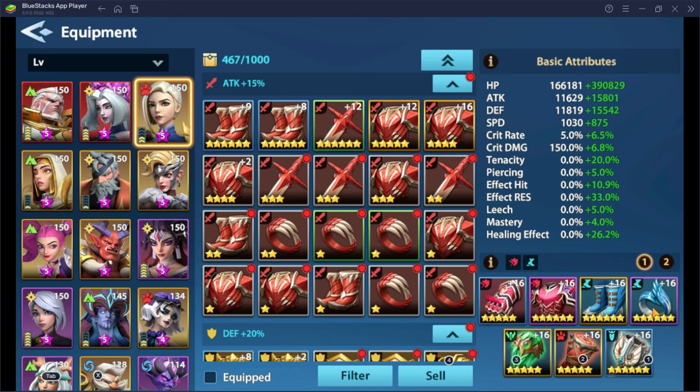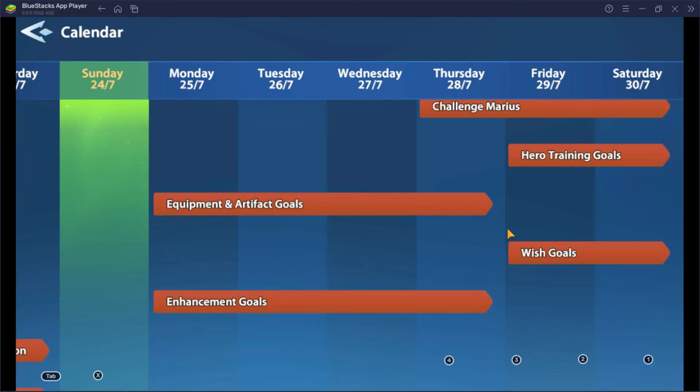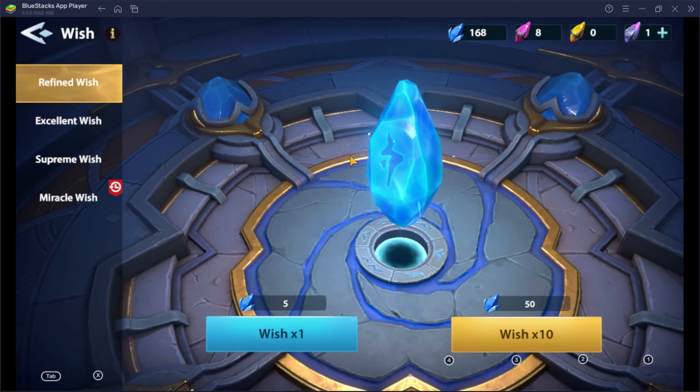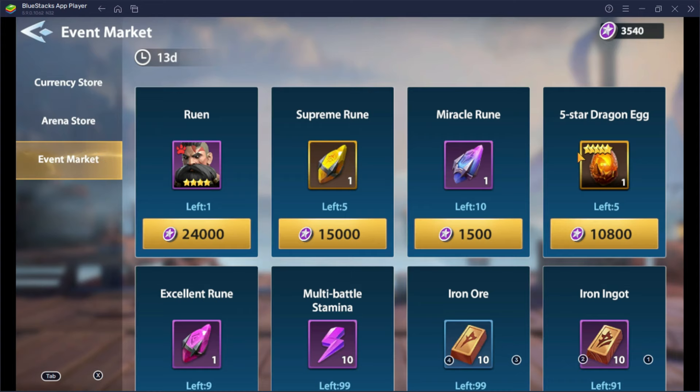Tip number 16: Save up for the wish event. Just like hero training and equipment artifact enhancement events, I highly encourage you to save your refined runes, excellent runes, and supreme runes for this event. Aside from providing awesome resources, the most attractive reward is that when you get top 1 on rankings, you can get a 5-star egg queen which is already a big food boost for your hero.